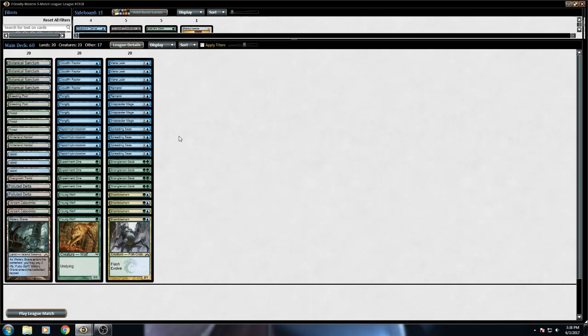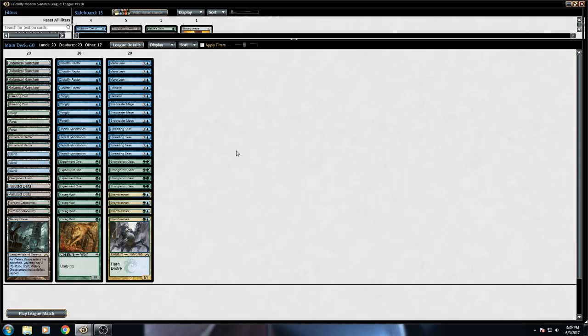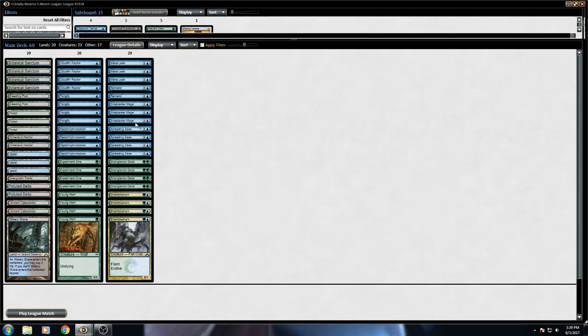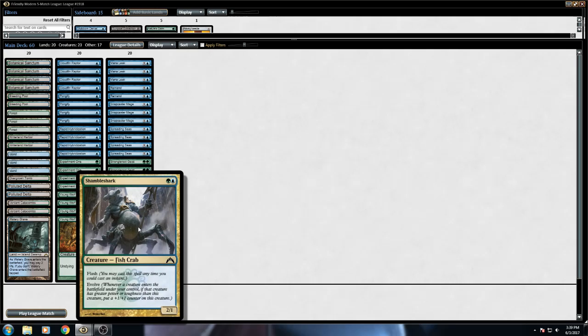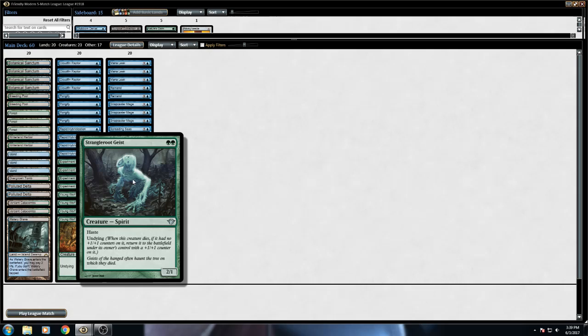The deck used to run Gitaxian Probe, but as we all know, that got banned. So I had to find something to fill that slot, and I put in a playset of Spreading Seas, because worst case scenario it still draws cards, it messes with your opponent's land base, and it hurts Tron. We've got three Snapcasters, because flashing back Pongify, Rapid Hybridization, or your counterspells is always nice. You've got Shamblesharks, which kind of top out your Evolve creatures with a 2/1 Flash Evolve. And then you've got your Strangleroot Geists, which have Haste and Undying for double green — and again, they trigger the Evolves.